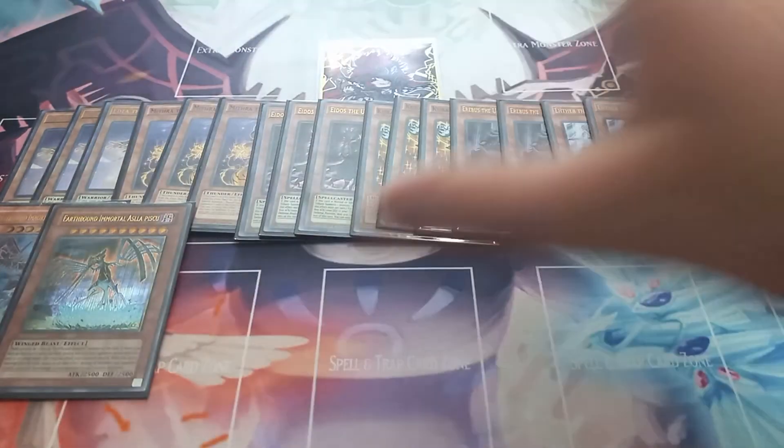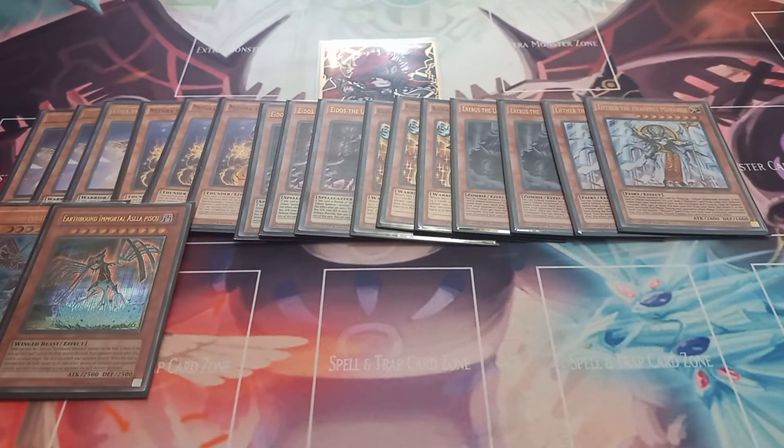One copy of Earthbound Immortal Aslla piscu. Aslla piscu has the effect that when it leaves the field, except by its own effect, it then destroys all face-up monsters your opponent controls, and inflicts 800 points of damage to your opponent for each monster destroyed by its effect.